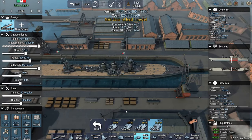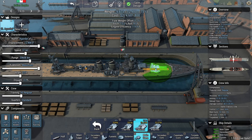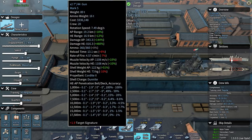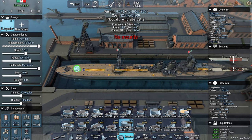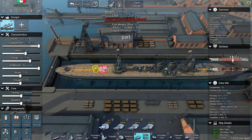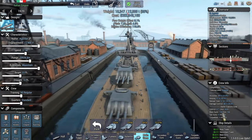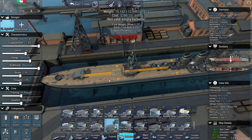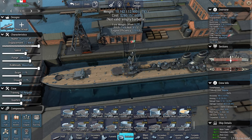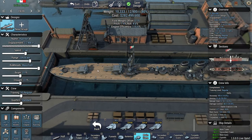Main guns — we went with 6-inch guns for the previous class, let's now go one step further with 7-inch guns. We're gonna go A, B, X, Y. Does that turret look silly on the barbette? A little bit maybe. And we can now mount some torpedoes between here.